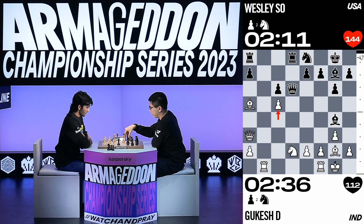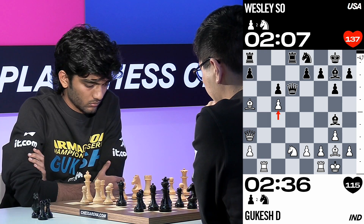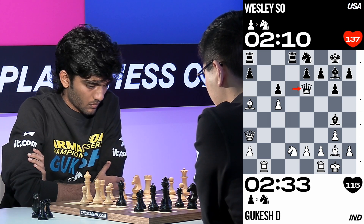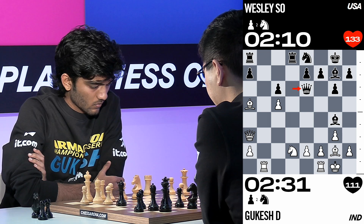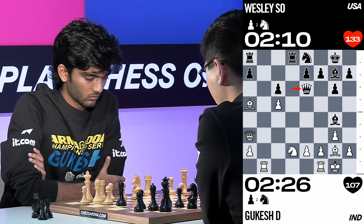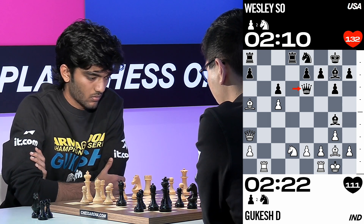You can see Wesley So senses that maybe this position is quite shaky for him, because his heart rate shot up to 140. Kukesh is pausing, and I think he can just win the exchange — the bishop comes out, attacks the queen, when the queen moves you've captured the rook. This is already a very bad position for Wesley. Kukesh's opening preparation has worked perfectly.